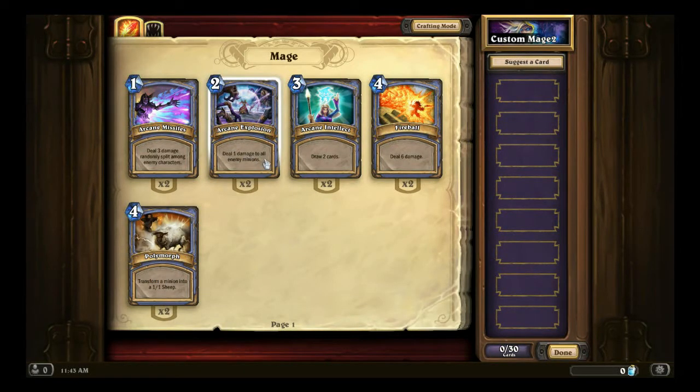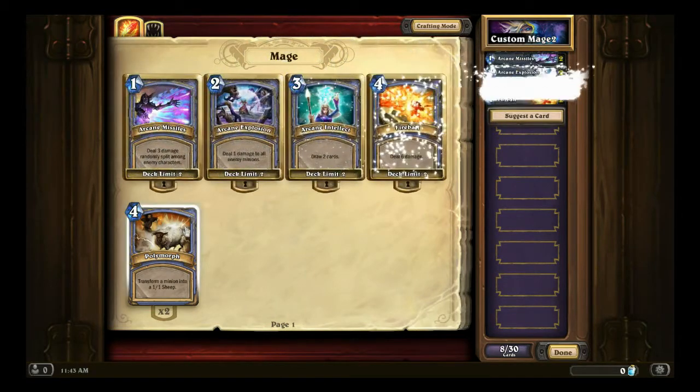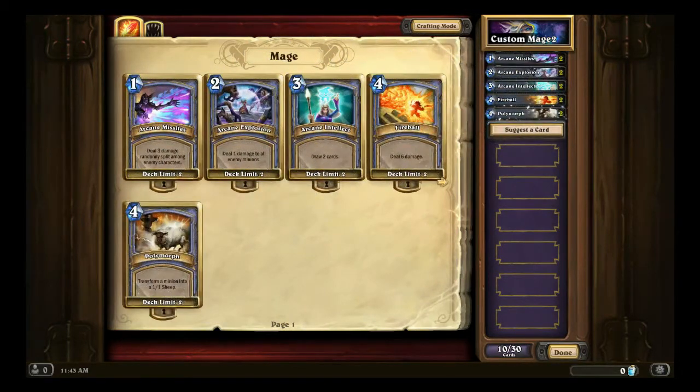Arcane Explosion is probably the weakest of them because it only deals one damage even though it's an AoE, but we'll put all five spells in because they are better than a lot of the basic minions that you get. Plus, as Arcane Explosion is the only AoE you have, it's situationally good if your opponent's board gets out of hand.